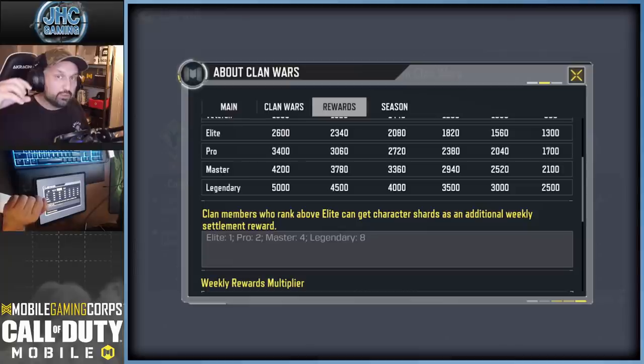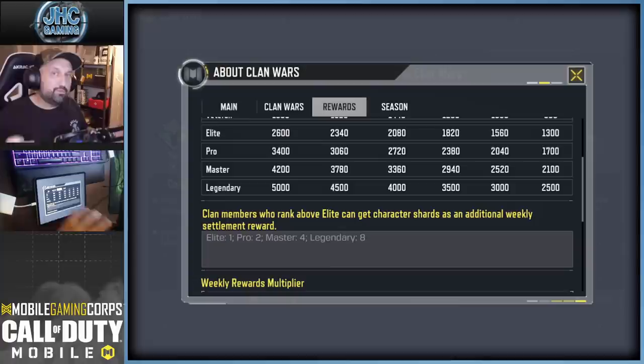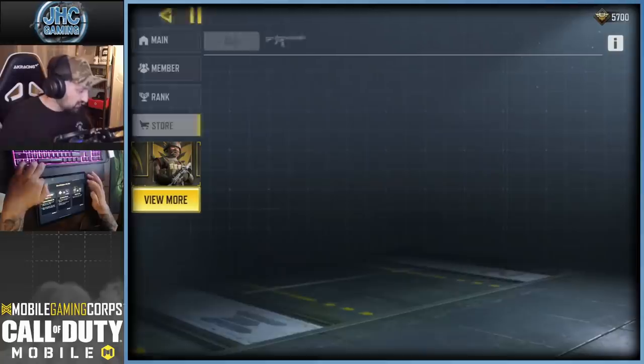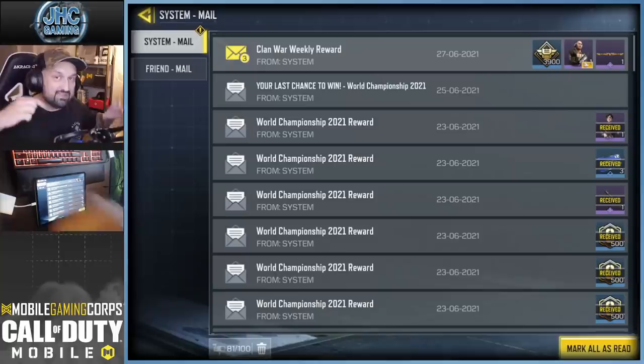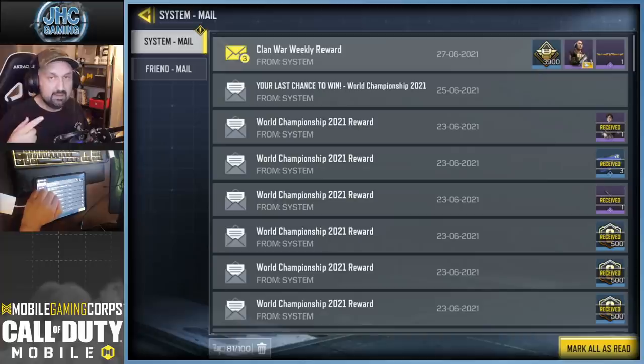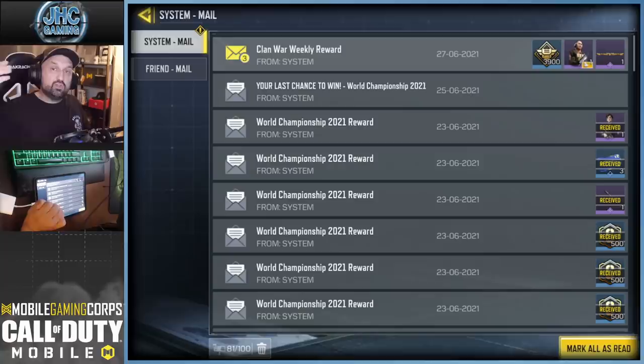The free shards are based on your clan rank — when your clan is elite you start getting free shards. Also nobody had free shards until today because today is the first end of a week where some clans were elite. The rewards are in the mailbox right now, and if your clan was elite last week, this week you get the rewards. I get a free shard today, but last week nobody had free shards because when the week started you were elite but the week before you were not.